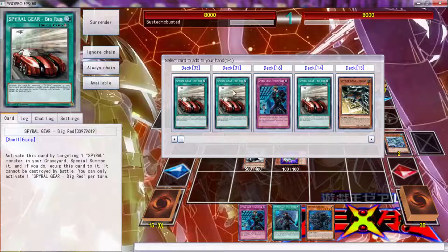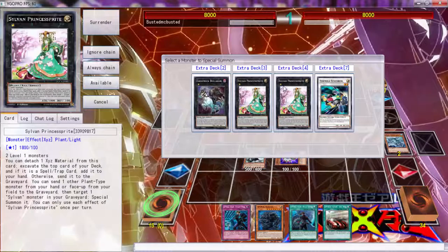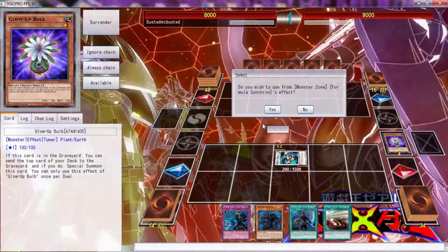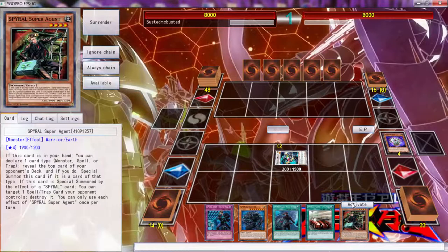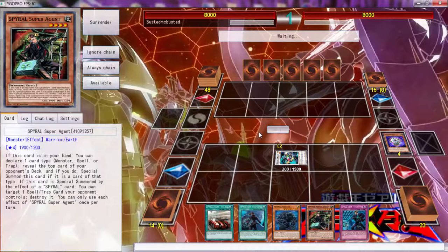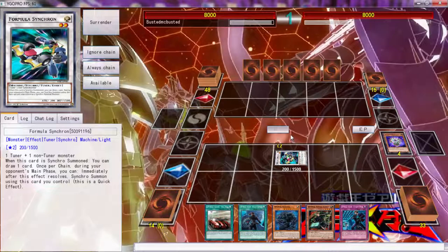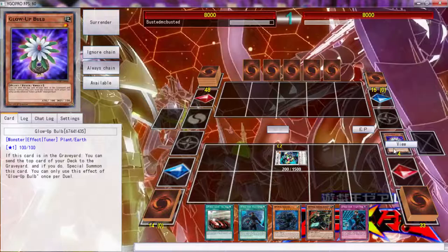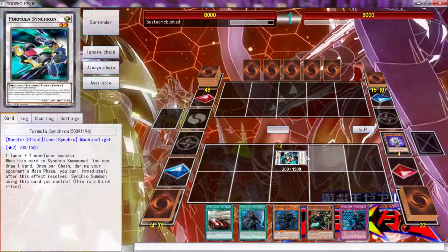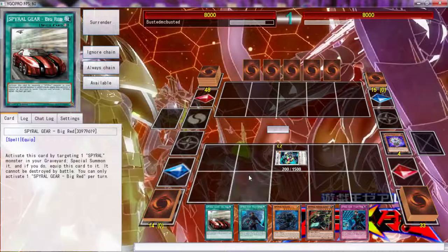Quick Fix can get us the Big Red and hopefully we can draw into something cool - like if we draw into a Super Agent that's going to be amazing. He's playing 53 cards so I'm gonna call spells because that looks like... oh god, that sucks! We could have done everything too. That would have been amazing. Spell was the best option. This is why I'm gonna play Tatsunoko, because Tatsunoko could do things. Let's use this Big Red.